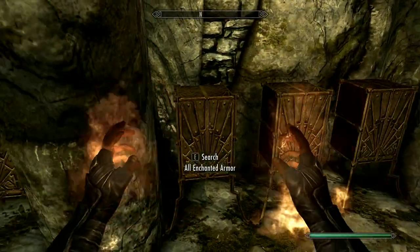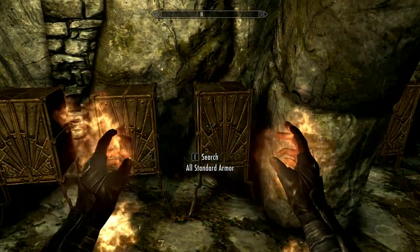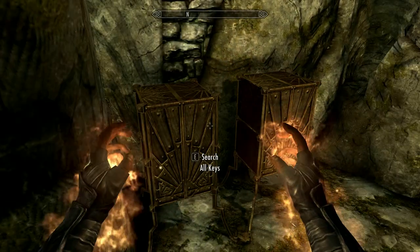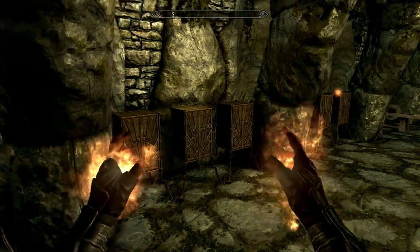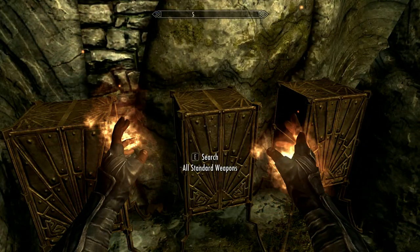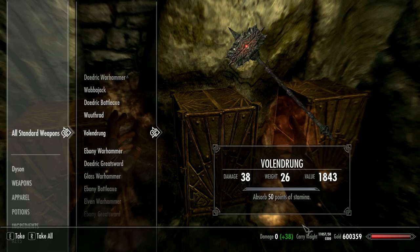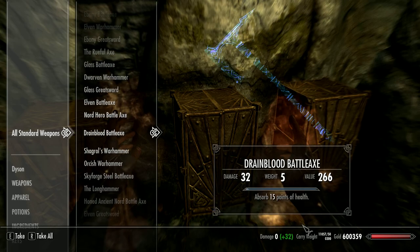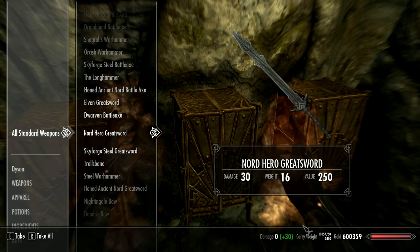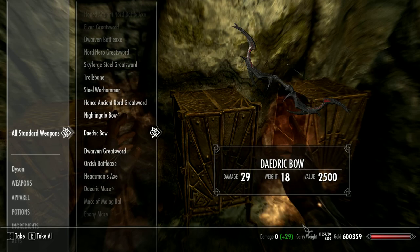Inside these boxes you'll see skill books, spell tomes, books, armor, clothing, enchanted armor, keys, et cetera. All these boxes contain every single item in the game. So like if I go to standard weapons, you can see there are just all the standard weapons in the game — some of these I haven't even seen before.